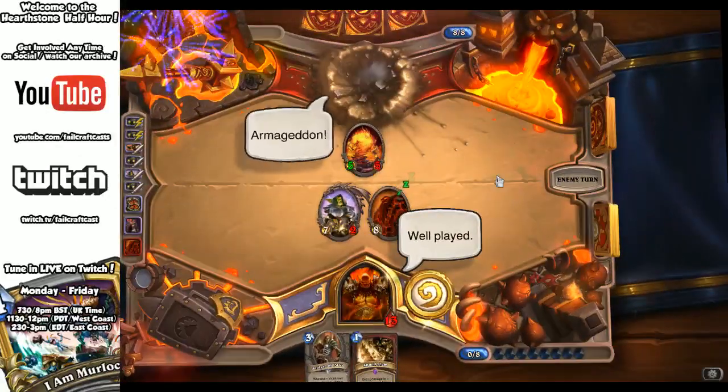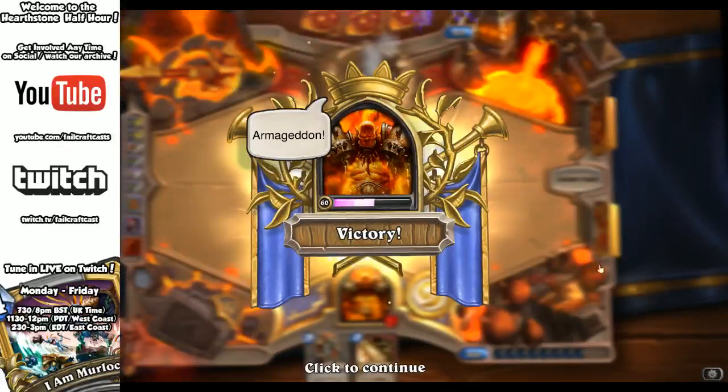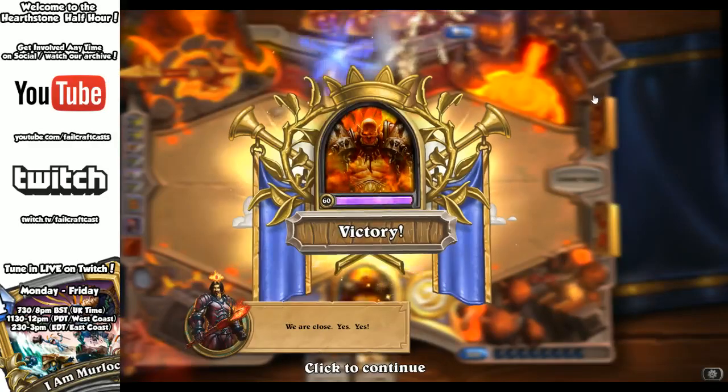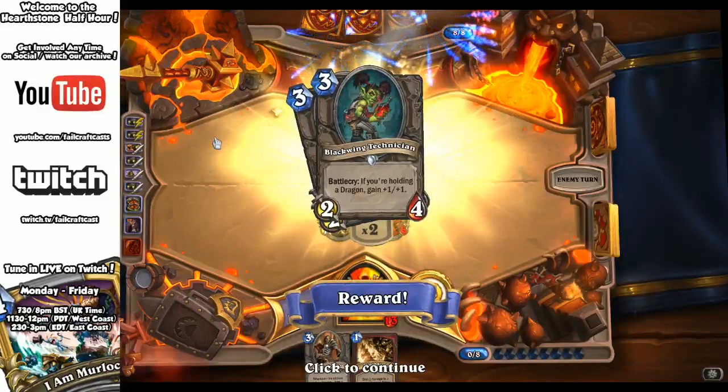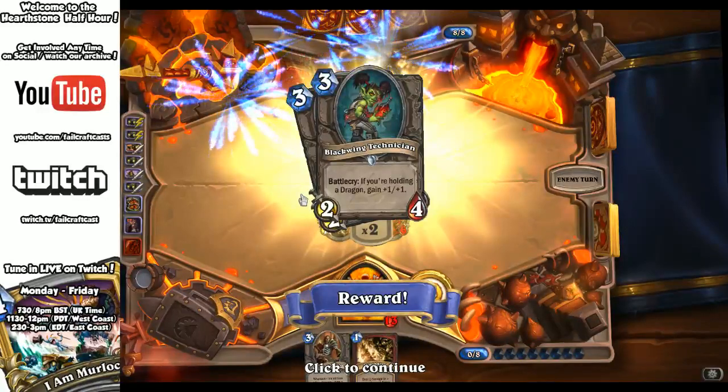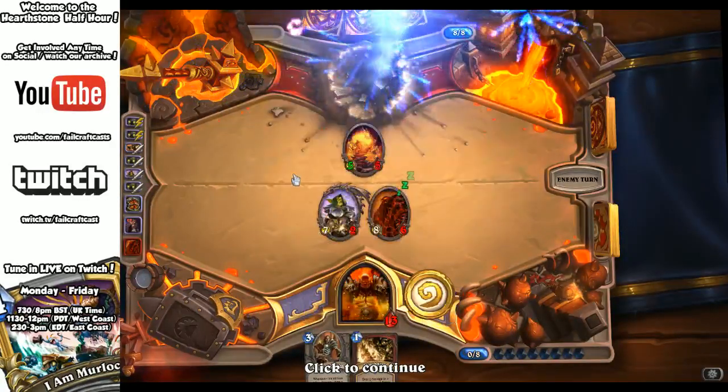Well played. He's got some good sound effects there. Blackwing Technician: if you're holding a Dragon, gain +1/+1. It's going to be quite interesting in several of the new Dragon and Ramp decks that will be coming together.